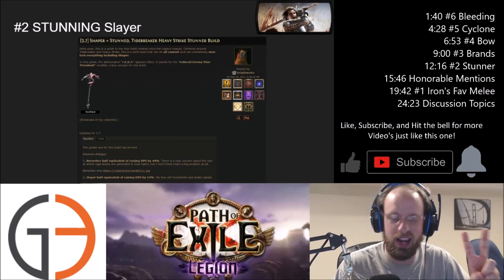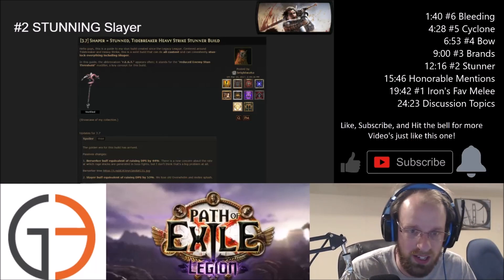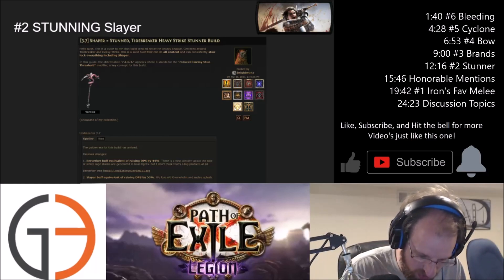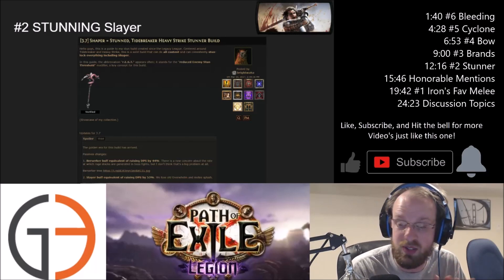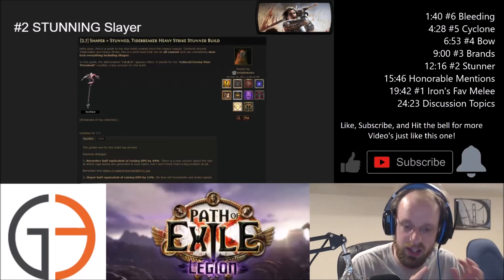The number two build that I am stoked to play is the Stunning Slayer. I have built this character in standard multiple times. I love that Bright Waha has shown off this build multiple times — he keeps it updated every single league, he changes it, tweaks it, and makes notes to it.